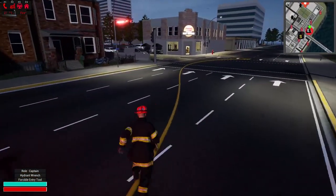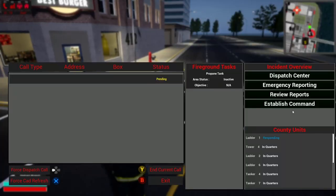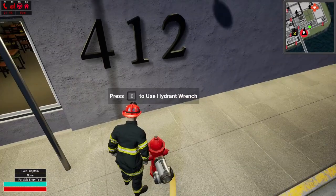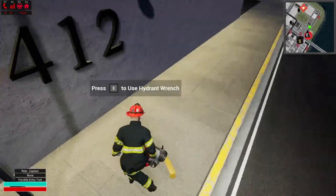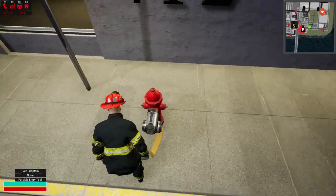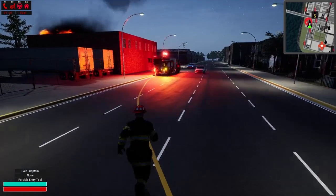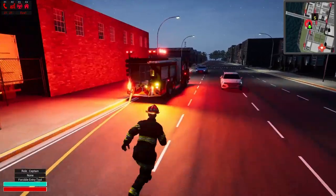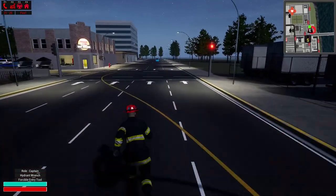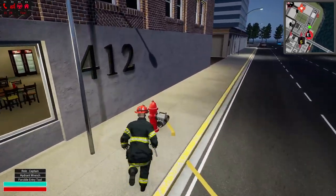We're already hooked to the hydrant, so we're going to turn it on and then start pulling some lines and forcing doors. I also need to establish command. So we're on scene, we got command. I'm gonna go ahead and use the hydrant — oh no. I don't know what just happened. Sometimes I run into issues and stuff doesn't go the way I want it to. We'll go ahead and grab that hydrant wrench again. This would be a lot easier in multiplayer, but I'm a one man band.